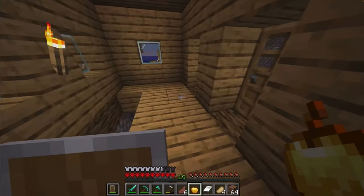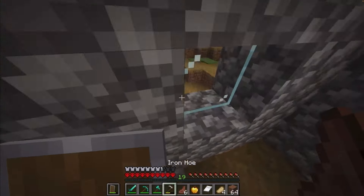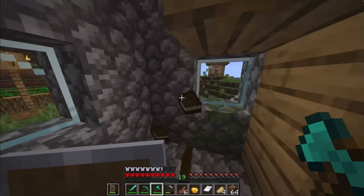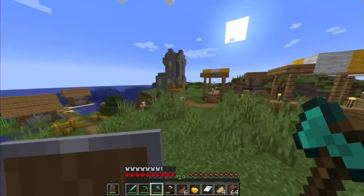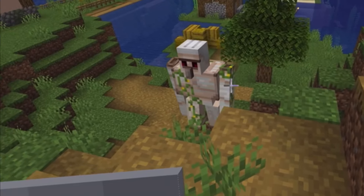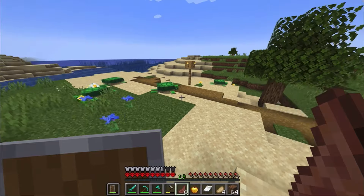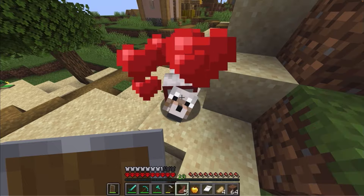Let's see what's in this chest — bread, okay, that's good. We actually need to go to bed. Let's place our bed right here — boom, beautiful. Okay it's daytime now. There are some bookshelves over here — if we break these they'll turn into books, so we can get some free books and place the bookshelves back, and hopefully do some enchanting later. We got some more hay bales and there's a bell right there.